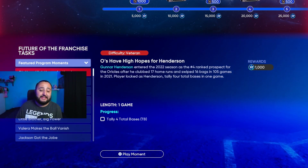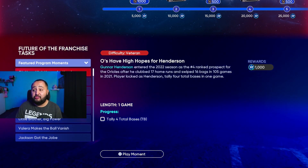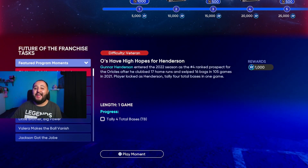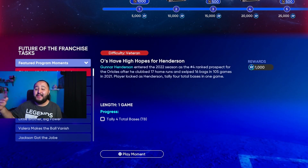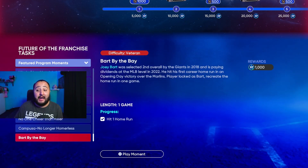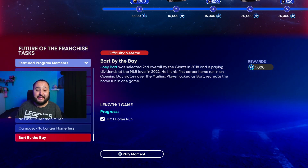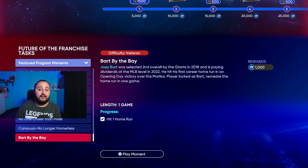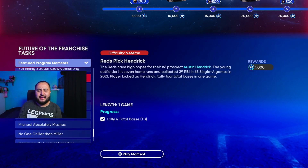What I'm telling you guys to do is save some moments for when the double XP weekend drops. I know saving moments toward the end of the program can be a hassle because you want to progress, but out of 30 moments, don't save all 30 — maybe do 25 and save 5, or do 20 and save 10, to get more XP during double XP.